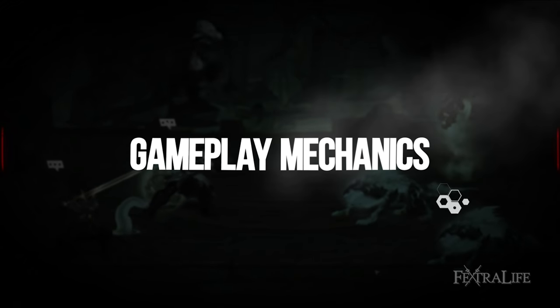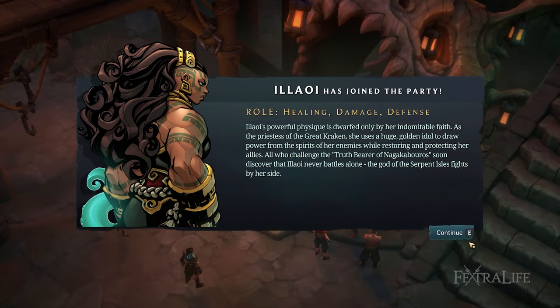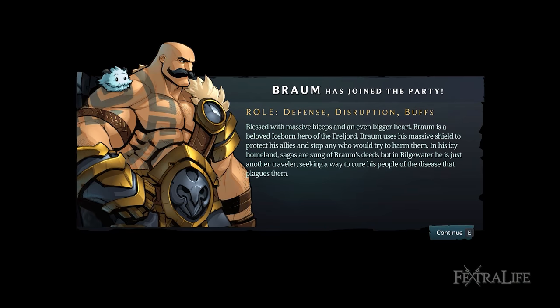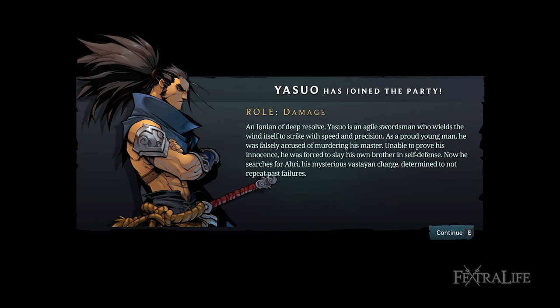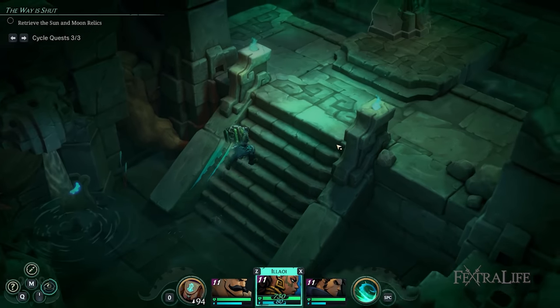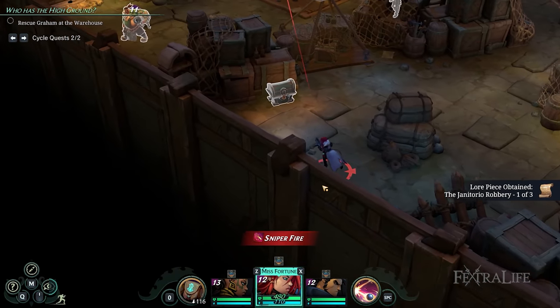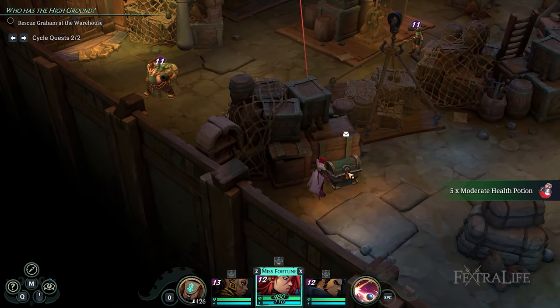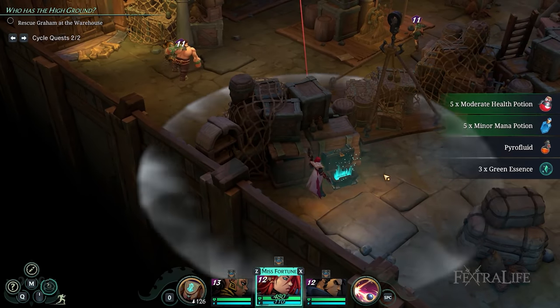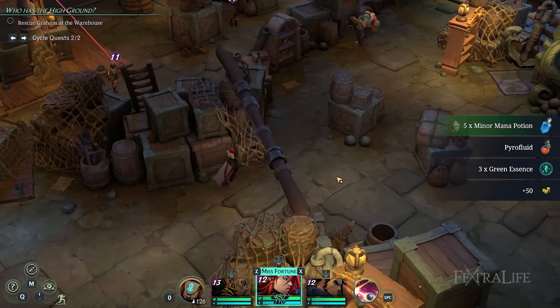Ruined King doesn't have a character customization feature or a selection to cycle among different champions at the start. Instead, you'll meet them individually as you progress in the main quest, then have the option to upgrade their skills the moment they level up. Like in Battle Chasers, you'll be exploring hub-based areas depending on the regions you have to discover. There are puzzles to solve, loot such as gold and materials to collect, and lore entries to read in order to gain special perks that correspond to better survivability and power in combat.